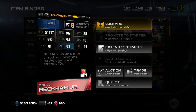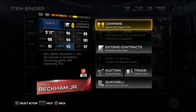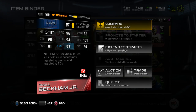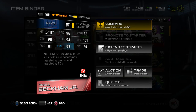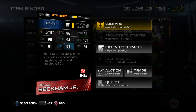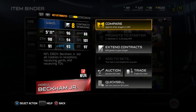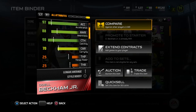This card is 5 foot 11, 96 speed, 88 awareness, 98 catching, 94 elusiveness, 101 spectacular catch, along with 91 release, 93 route running, and 97 catching in traffic. NFL Offensive Rookie of the Year, Beckham Jr. led all rookies in receptions, receiving yards, and receiving touchdowns. Let's check out the depth chart stats.